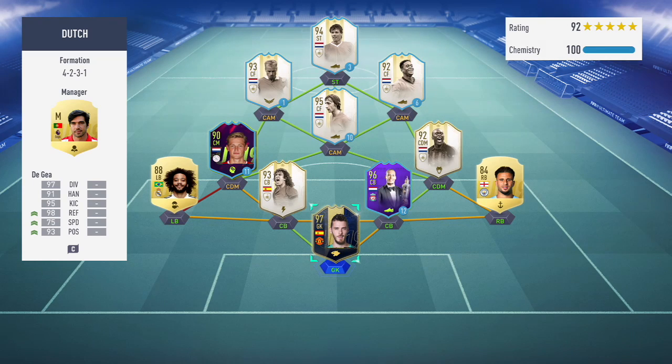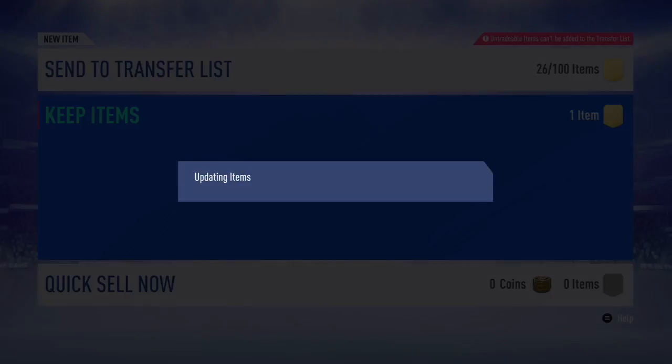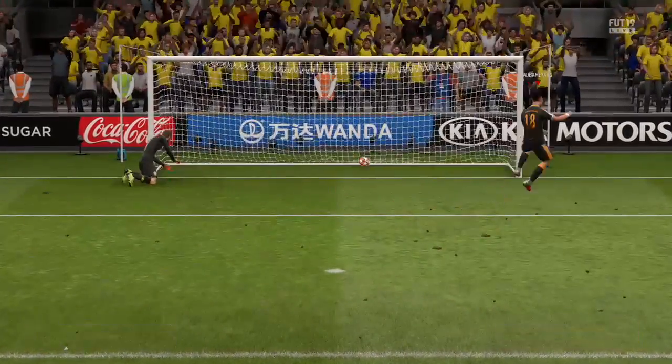Then there's the Dutch objective — score three goals in a winning rivals match using Dutch players. I had Seedorf, Cruyff, Van Basten, Bergkamp, and Kluivert all ready as loan cards, so this was very simple. Completing it earns you a swap deals player — this was the second swap deals player of the week.